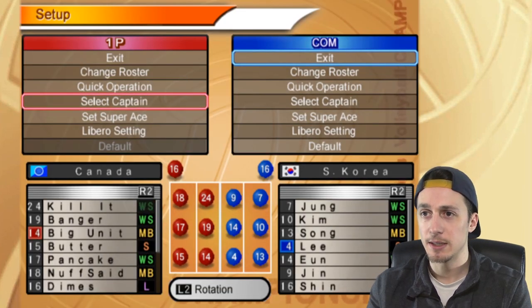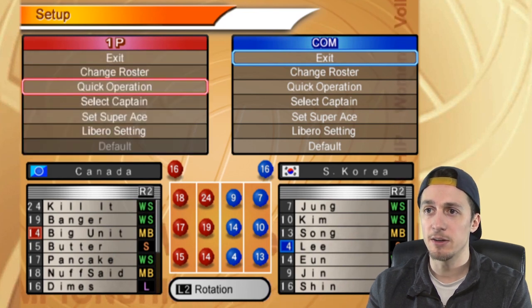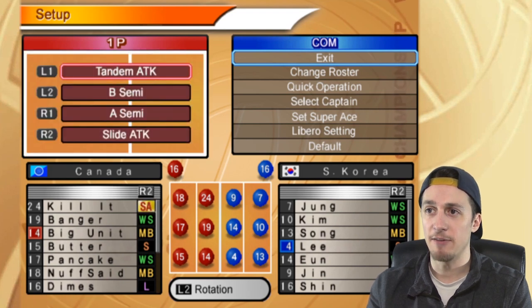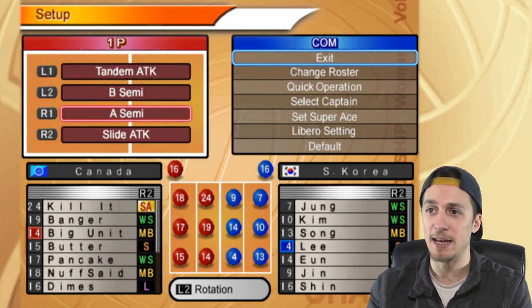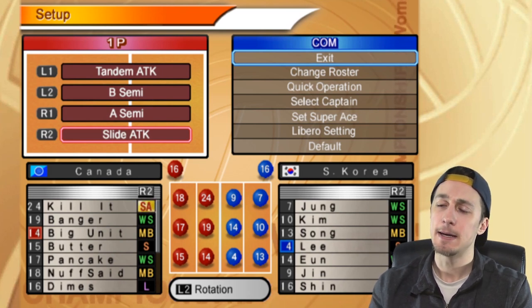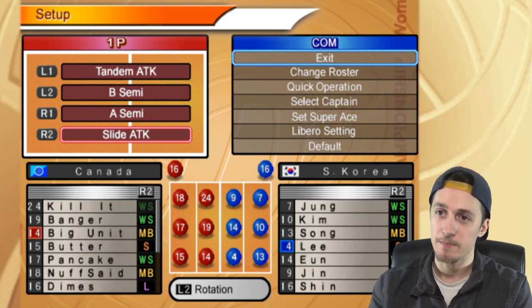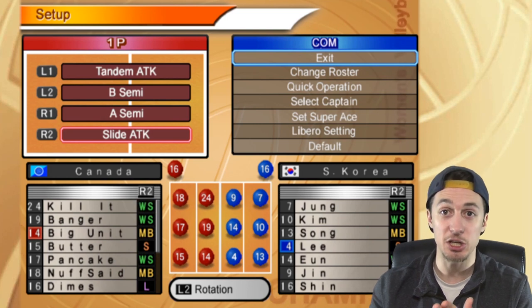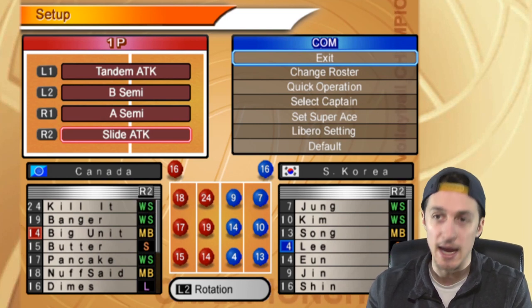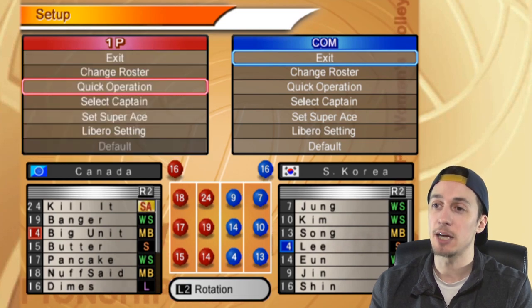In case you're wondering how to set your options, it's in here in this menu before the game. There's this quick operation, and I've got a tandem, a B semi, an A semi, and a slide attack. I don't really know what these mean, but I think slide attack — that's not what I was pressing. I'm not sure, but some of them seem to be working. Anyway, let's get to it.